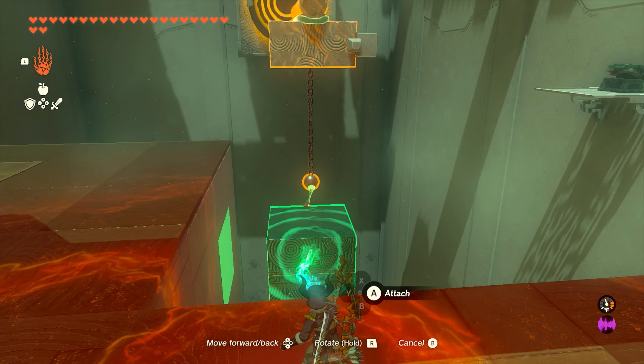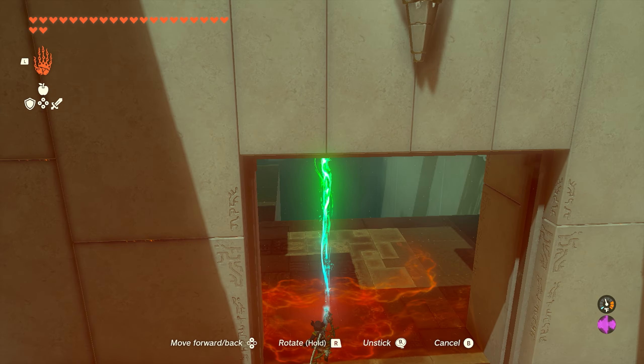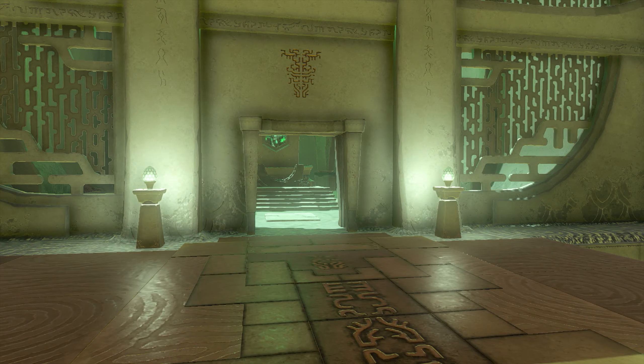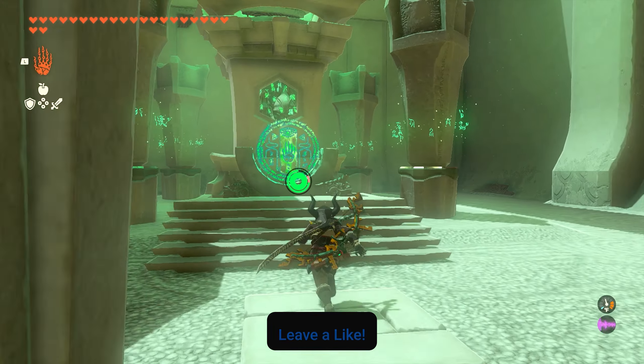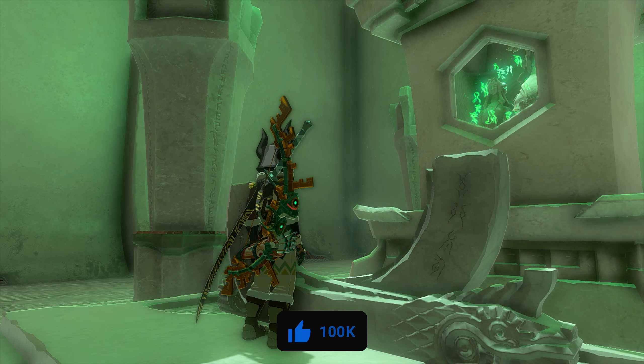Once the log is attached, take the giant block and attach it to the ball at the bottom. Use Ultra Hand to rear it back to give it some momentum, and once it swings it'll hit the target and open the final door. That's how you complete the shrine — if you have any questions leave them in the comments below and we'll see you in the next video.